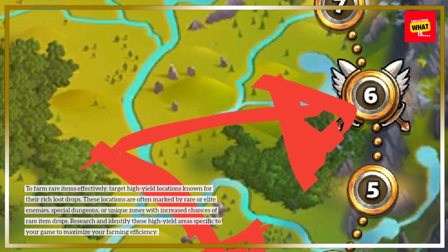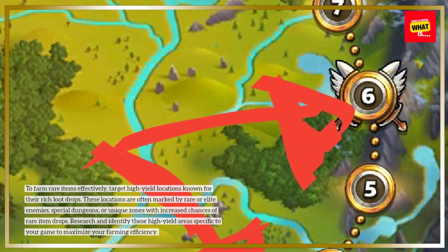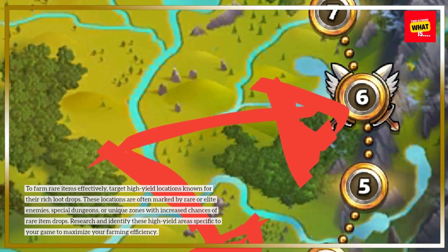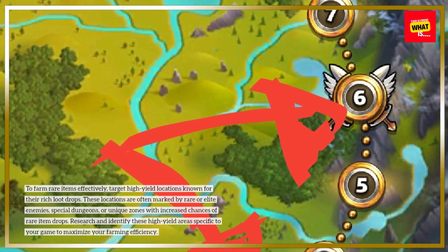special dungeons, or unique zones with increased chances of rare item drops. Research and identify these high-yield areas specific to your game to maximize your farming efficiency.